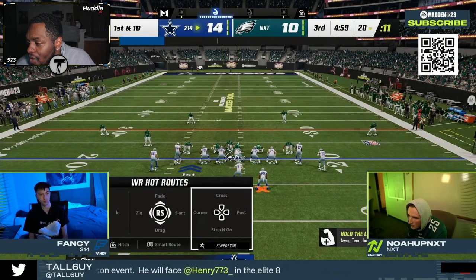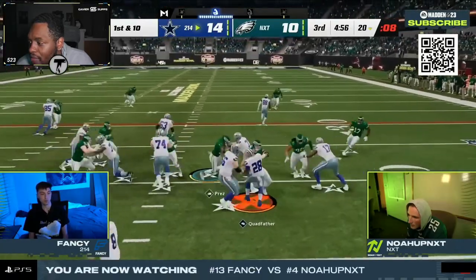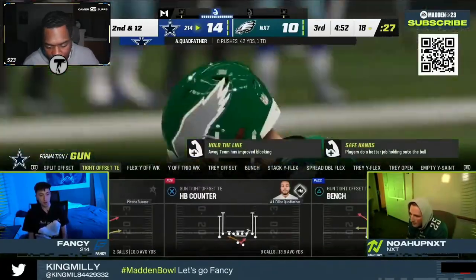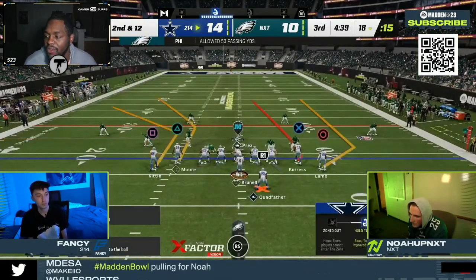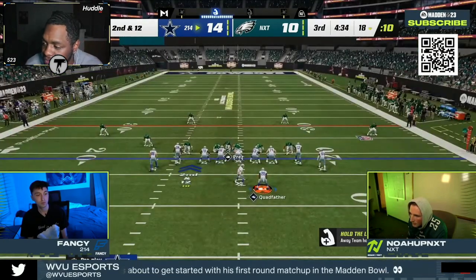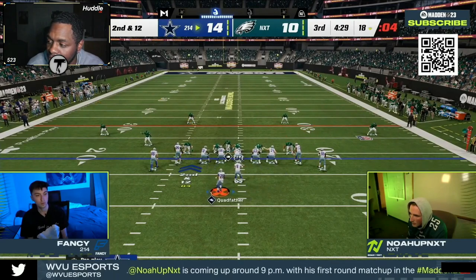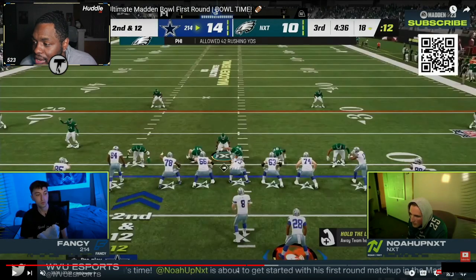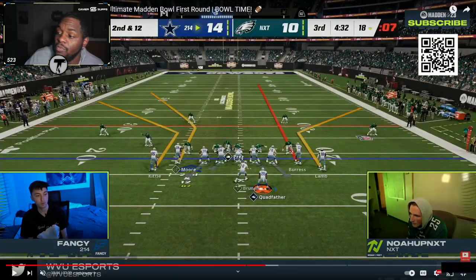On first and ten, give it to the Quad Father. Noah has pretty solid O-1 trap run defense because he's not spreading his line — when they're not spreading it's a little harder to run O-1 trap, with everyone down in the gap. What I would do as Fancy is turn into a second-down runner and pass more on first. But Fancy goes to that flag-corner-route concept — the flag corner out to the wide side that still pulls thirds even though it's an inside route on release.